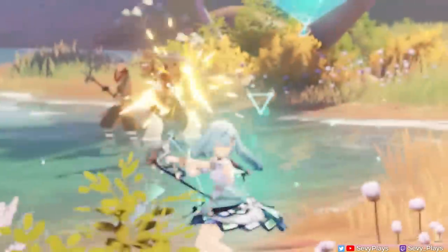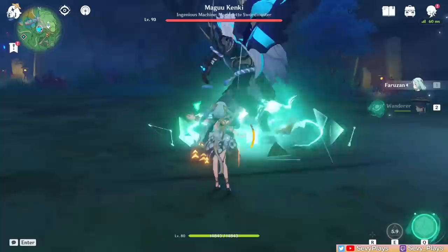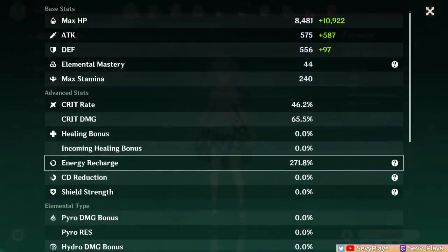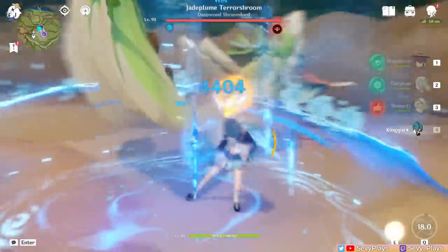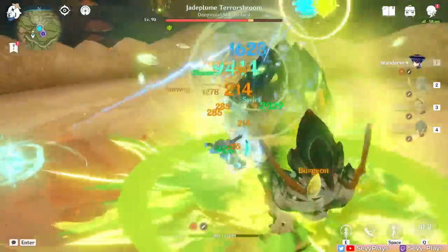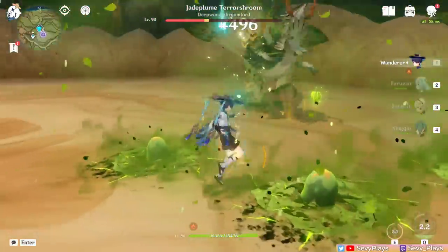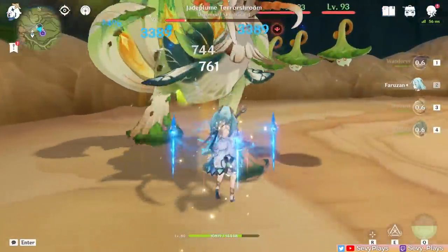One huge problem is her energy needs to burst, which is essential for almost all her support functions. At C0, Farazan innately has poor energy generation, which doesn't help her high 80-cost burst. The only way to generate particles is through her Hurricane Arrow, which can feel clunky or inconvenient to execute. Her energy needs are addressed by stacking a lot of ER on her, having additional Anemo members as batteries, and having equipment that provides more energy. One major solution is adjusting her rotation — she can burst every other rotation, allowing shorter rotations of around 15 seconds. This lowers her ER requirements significantly, such that she can get by with just a Favonius Bow and ER Sands.